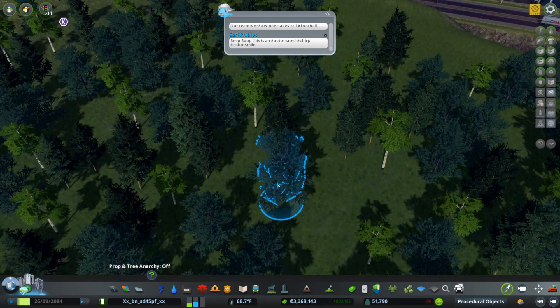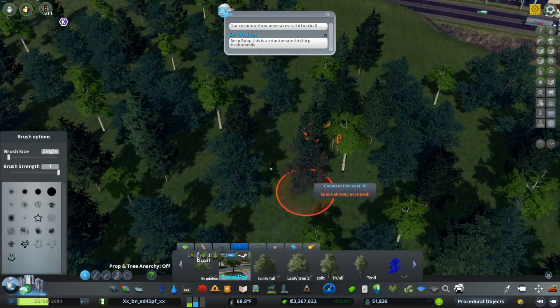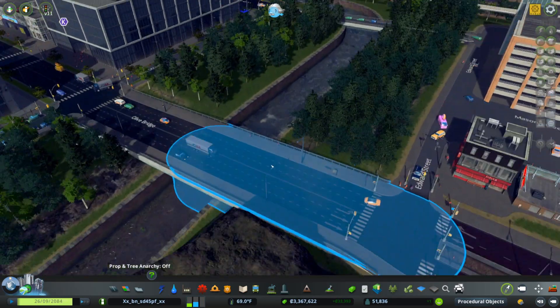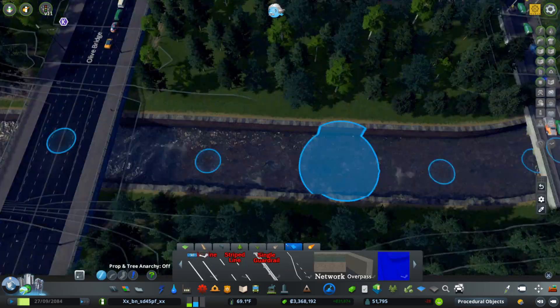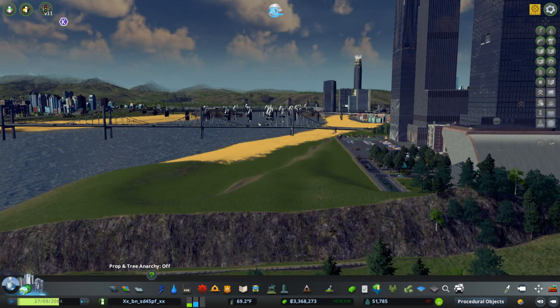All I have to do is select any object in game. I selected this tree. Look at it. I've got more of these trees. I can come on over here and I can decide what canal is this? That's right, it's the Dutch Canal.